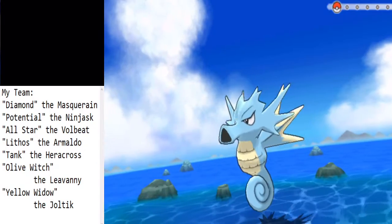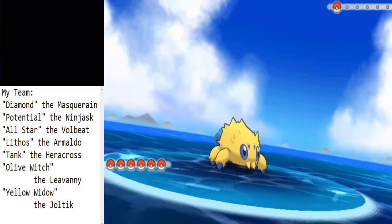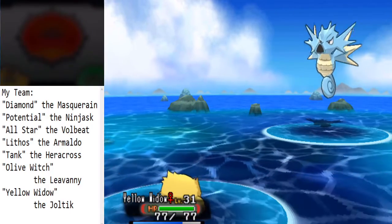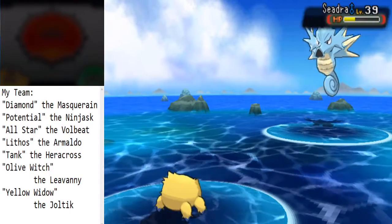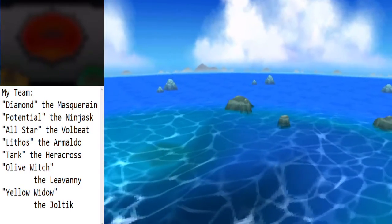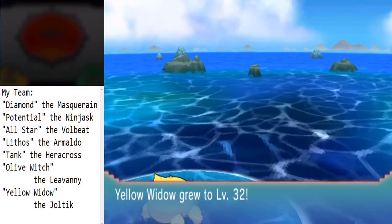Seadra — perfect. Seadra will be fast, might do like a Twister or something; not too afraid. Although these levels are so high and that damage is so much — good grief. What a way to start a route, so much pain.